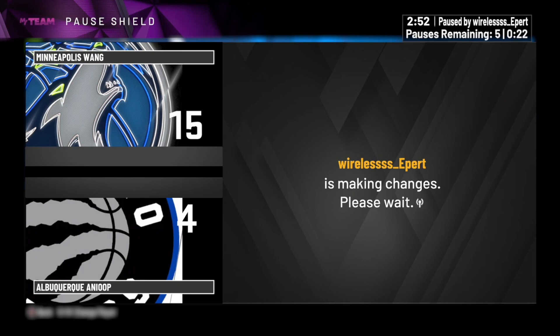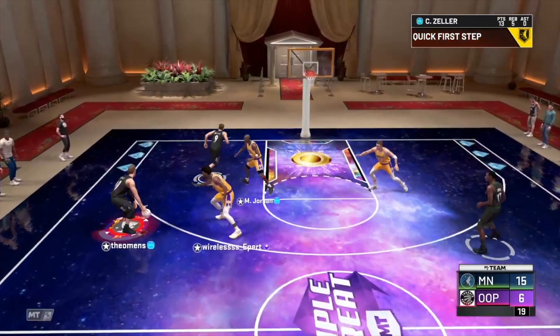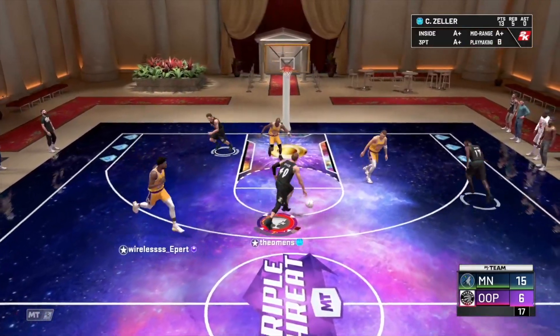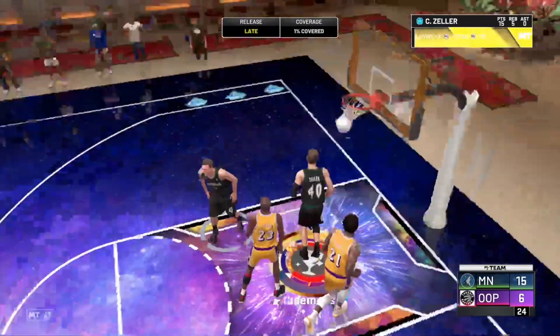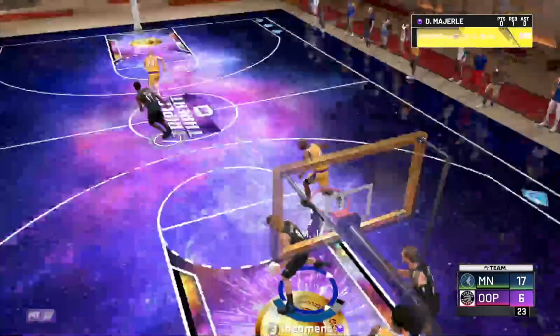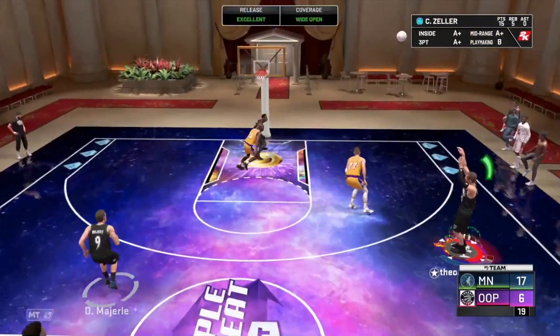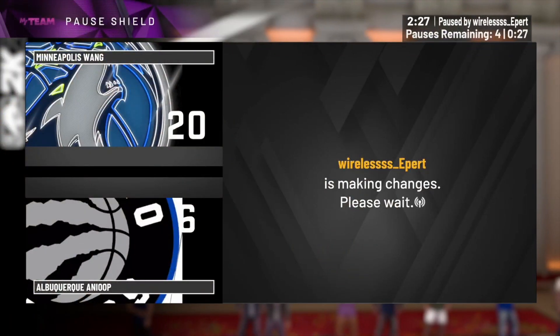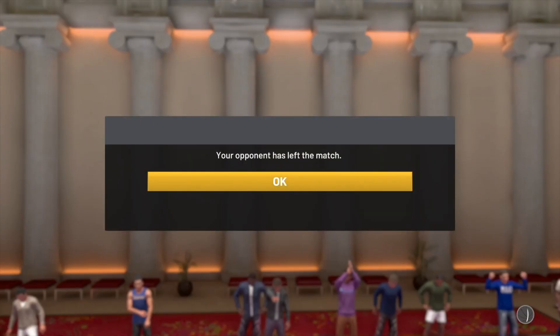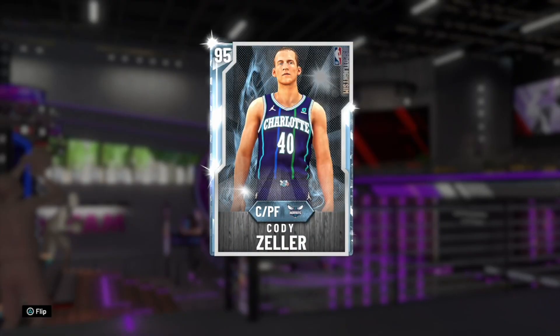I think this guy's just checking Cody Zeller's stats right now. I didn't even notice we do have Cody Zeller's takeover active — it's the rebounding one. Deny locked by Zeller, pass it to him — green! Oh my god, this card is green, green, green — and we got a rage quit! Let's go!